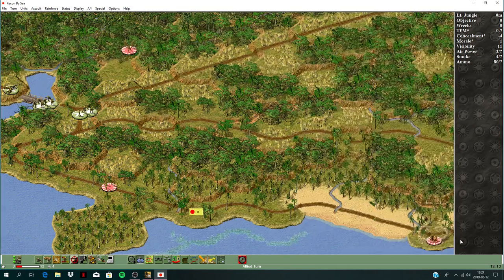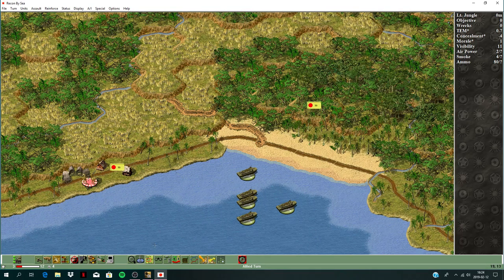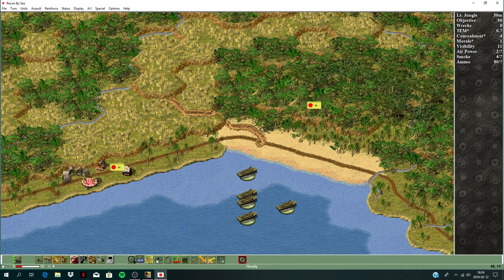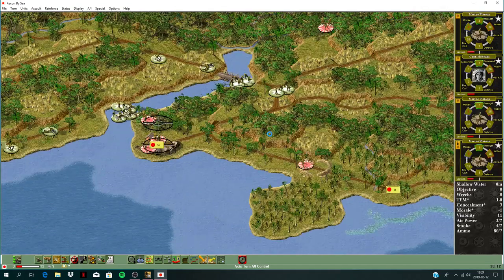Should I use an airstrike? I'll hold another turn. End the turn — the enemy hit my boats with mortars, took some bad casualties there. A couple of those boats were hit. Troops are pretty exposed in the water — let's see if we take further casualties.